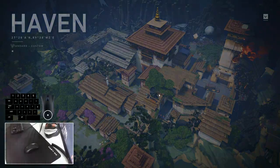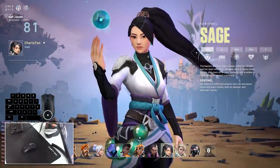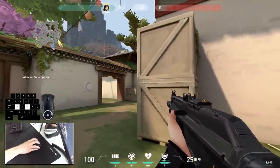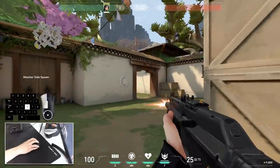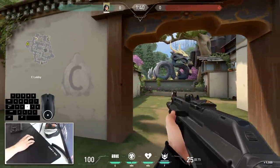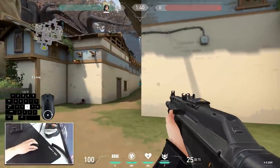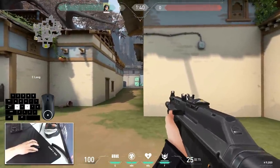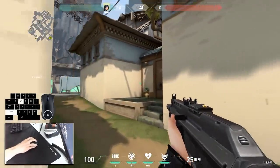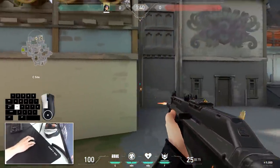You create a custom server — say on Haven — and today you want to practice your crosshair placement, clearing angles, pre-aiming, and pre-shooting at the C Long area. Pick up a weapon, stop the game timers, and start your practice. While engaging C Long and the bombsite, clear every single angle one by one with crosshair placement where you think the enemy's head location might be in a real game scenario. There are multiple other methods that professional players use in team environments, but I'll cover those in future videos.